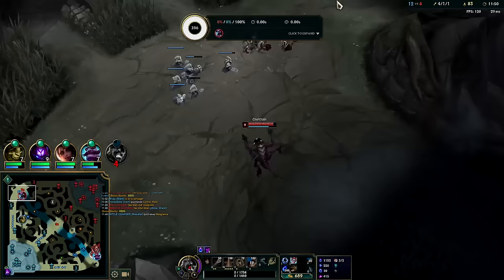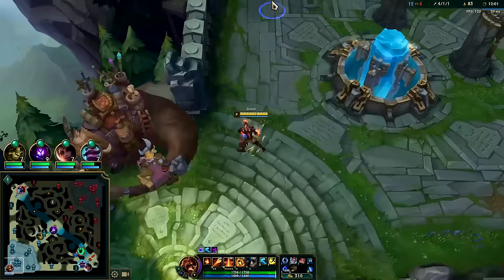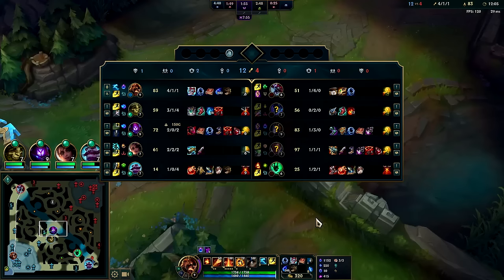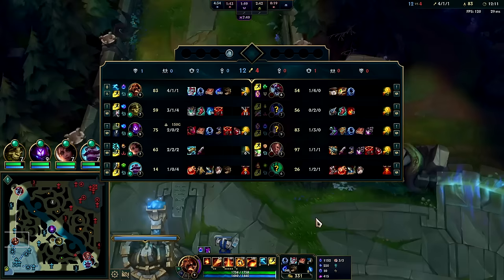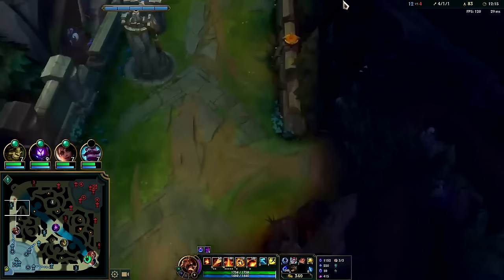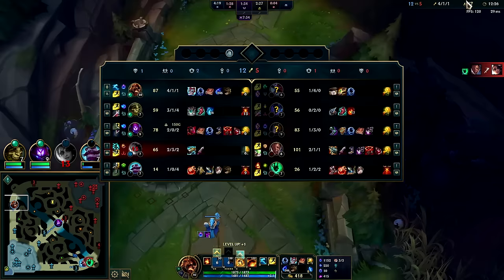We could look at tier-2 boots — Swifties are fine, but I'd rather have Sorcerer's Shoes for more penetration. Our team is magic damage heavy, so we'll need a Void Staff as well this game. For mana — you don't even need a mana item, but if you do only one is enough. Your farming gives you mana back when you kill something on fire, so we're full mana after just burning a bunch of abilities.